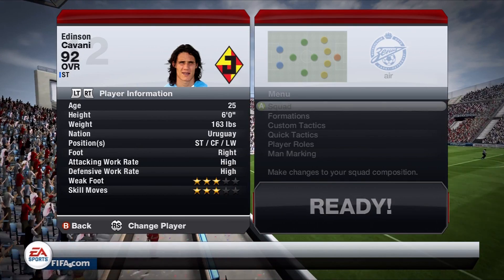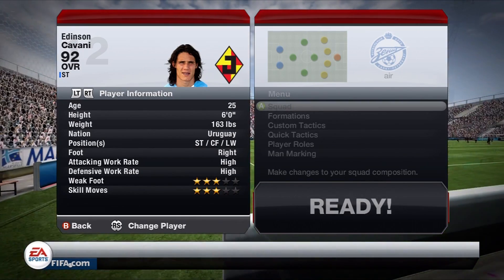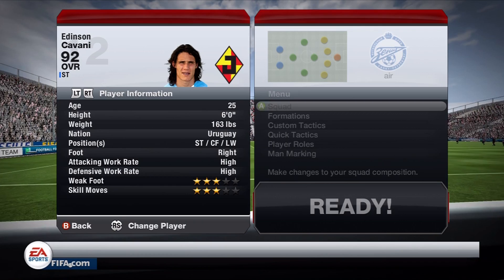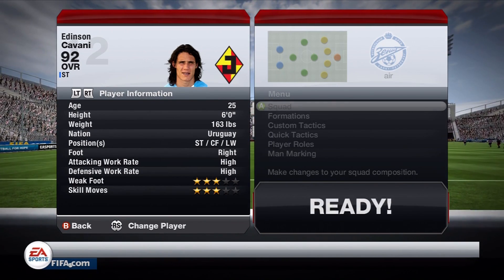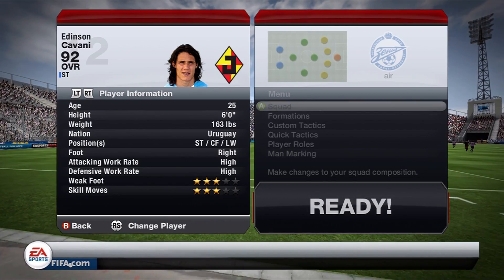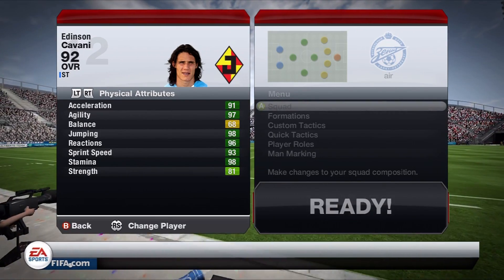I prefer him more in a center forward role as opposed to a striker. He has a preferred right foot, high/high work rates, three-star skills, and three-star weak foot. One of the problems with a striker with high/high work rates is that they get very, very tired and will sit a lot farther back. I noticed this a lot with Cavani — he seemed to be out of position. He was much better in a center attacking mid role. If you sit him as a striker, he'll end up further back than a center forward anyway. He does get a little tired, but it's not a huge deal.